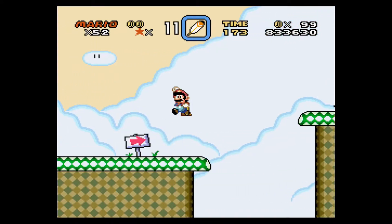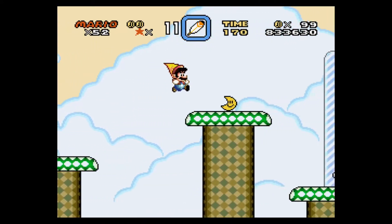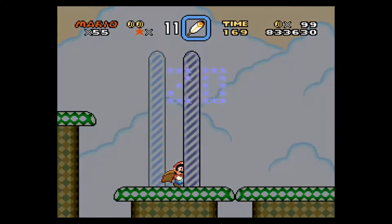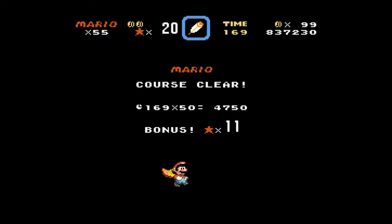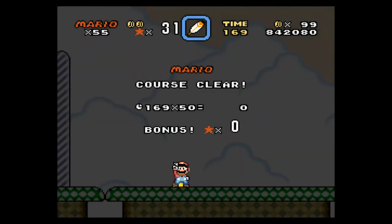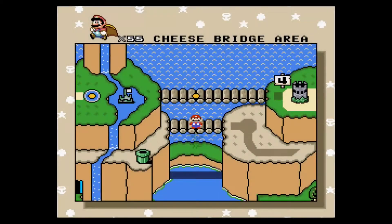Oh, I made it! Woohoo! We got a three-up, and we get the secret exit tape. I haven't done that in forever, and this time I caught it. Wicked — that was just sick skills there. Poor blue Yoshi had to die, though.